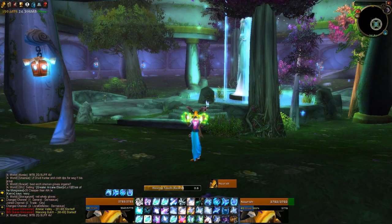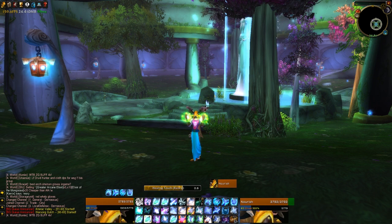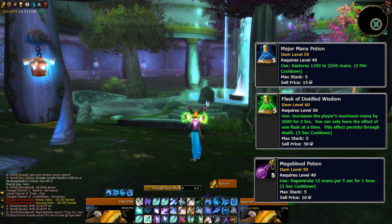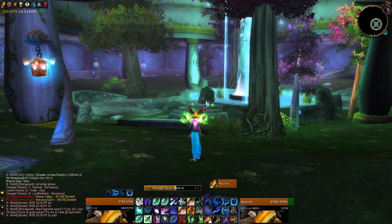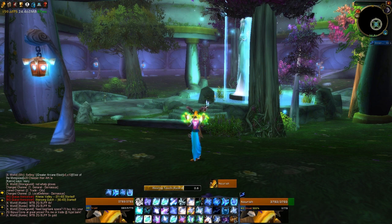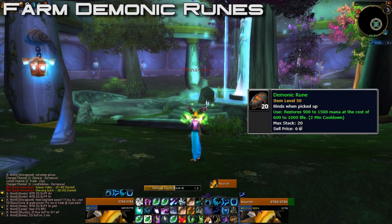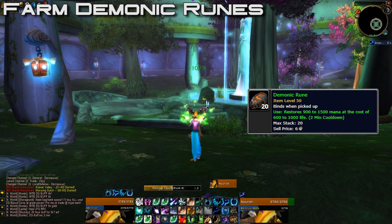Mana is quite scarce in vanilla. Without the right gear or consumables, you'll run out quickly on pretty much every mana class. Bring mana potions, pop a flask, use a mage blood elixir — those are the obvious ones. But here's a consumable often overlooked by a big portion of the player base, and it's probably one of the most important ones for mana classes. It's called the Demonic Rune. Not farming this consumable as a mana user is a massive mistake — it might even be more worth farming than some traditional stat-increase consumables.